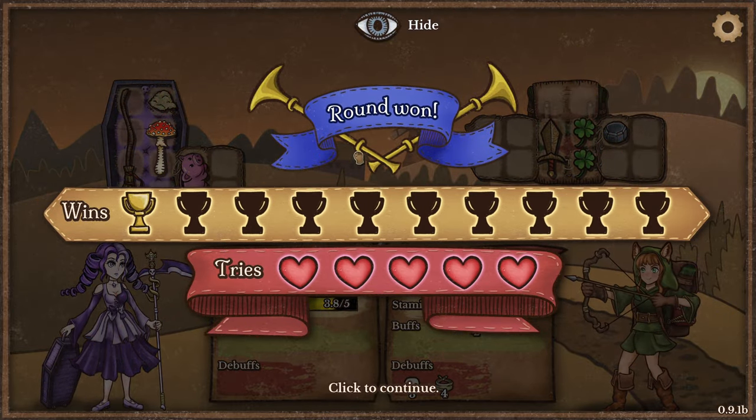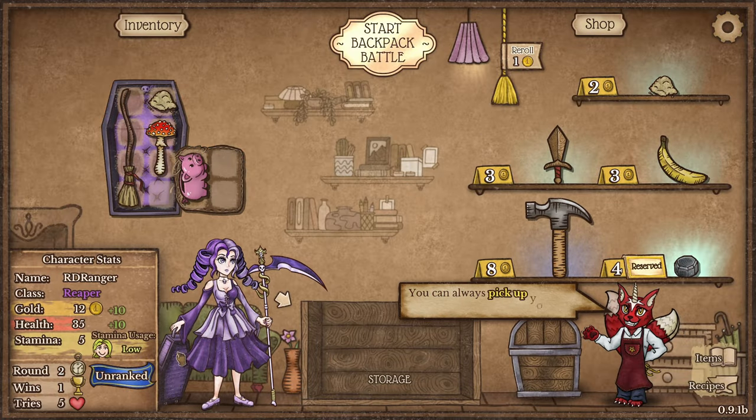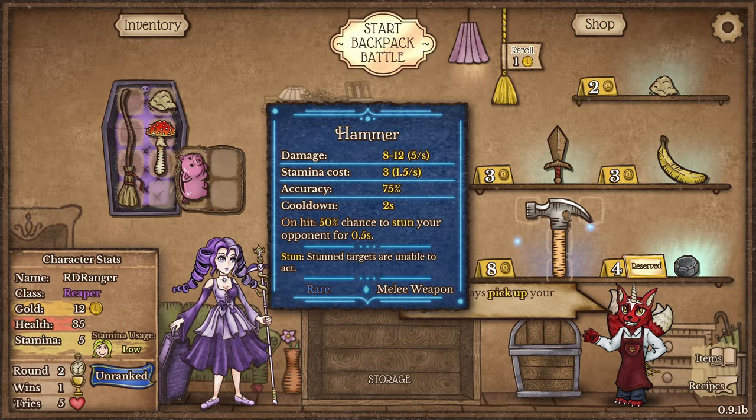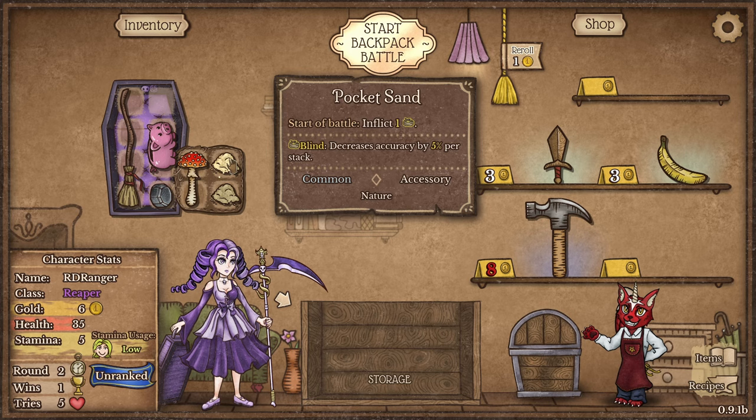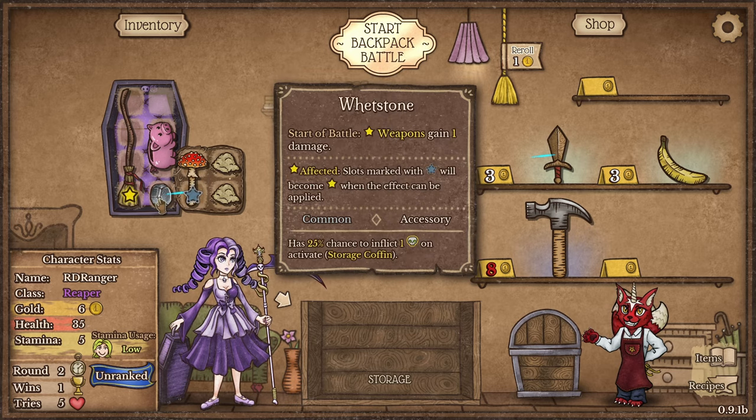It worked! So I'm thinking enough debuffs with this character might be good. I'll have to store everything in my carry-on luggage. The more pocket sand I have, the more blindness they get, which decreases their accuracy. Every time they miss, the broom gets increased damage. We're already buffing it with the wet stone.